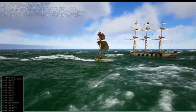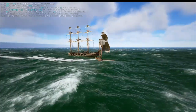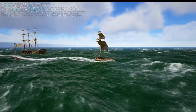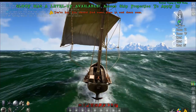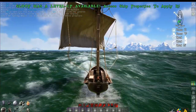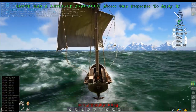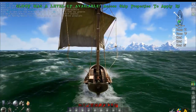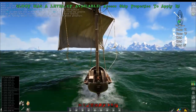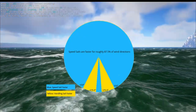The more your sails are out of alignment with the wind, the slower you go. If the angle between your sail and the wind is less than 78 degrees, a speed sail is the fastest sail. If it's between about 78 and 100 degrees, the handling sail is faster. But if it's more than 100 degrees out of alignment with your sail, the speed sail is faster again. Since you can turn your sails up to 75 degrees left or right, that means speed sails are the fastest sail in almost every direction.